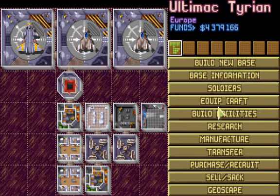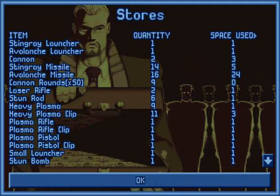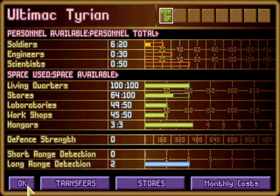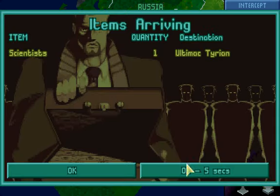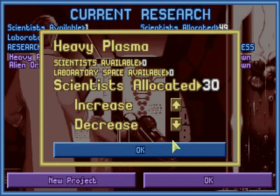Large radar defense is built. Good. That means we have two large radars. Four million total cost. And there's our scientist. Let's attach him to some research, like heavy plasmas.